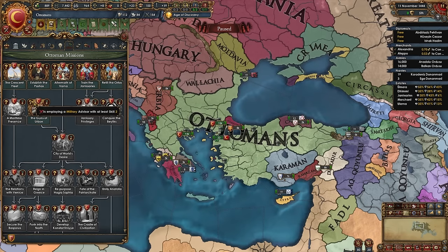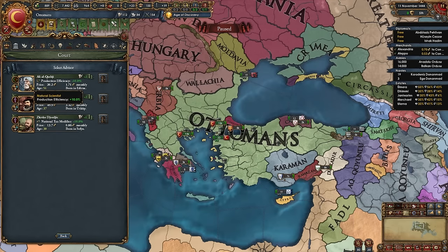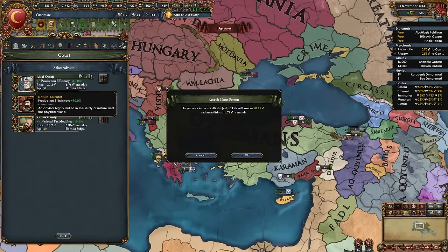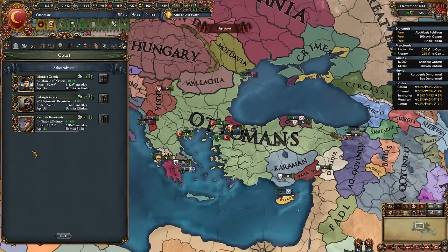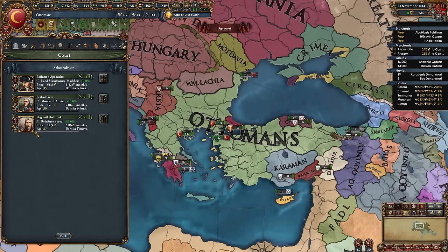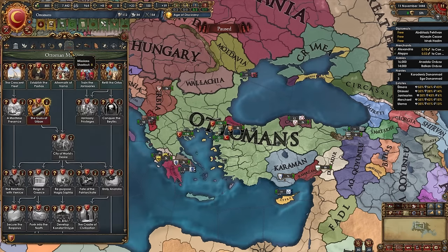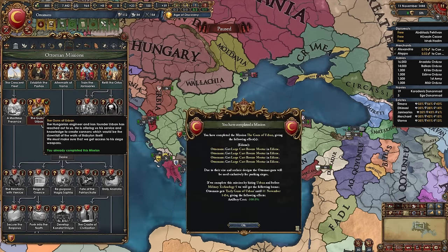For the Guns of Urban mission we need a mil advisor at skill 2. Hire a half-cost level 1 admin advisor (twice as cheap), a diplo rep or improve relations level 1 dip advisor, and a skill 2 mil advisor — whichever is available. Once hired, you'll be able to take the Guns of Urban mission and gain four cannons.